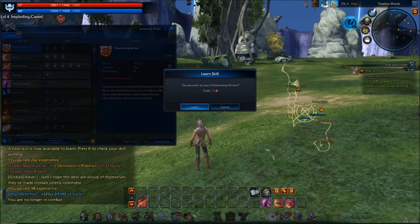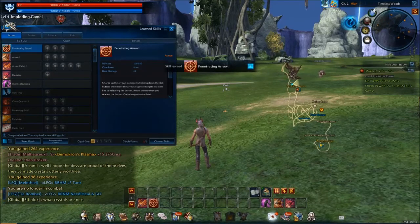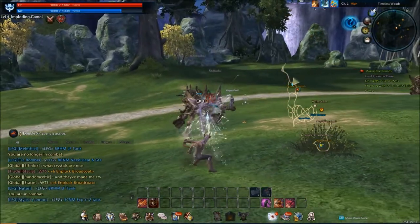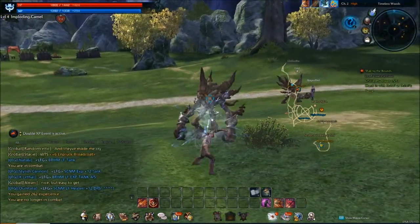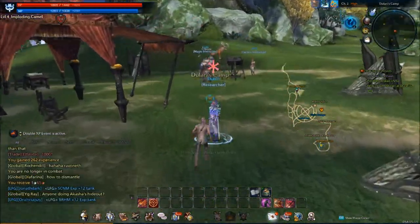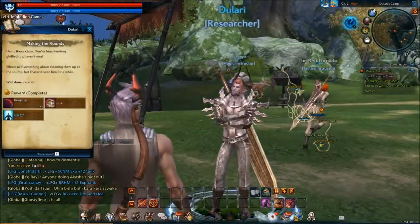A penetrating arrow — I will learn this. And that is now in our number 2 spot. Charge it up and then shoot an arrow hitting up to 8 targets. Like that — okay that's pretty cool. There's a lot of damage too, I'm down for using that. Press F to pick up our loot. I got it. I think we found the person we were looking for.